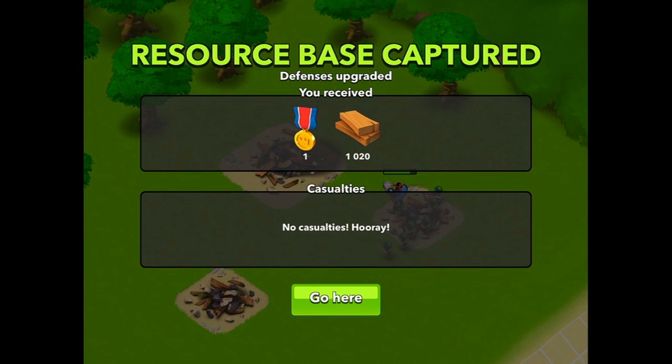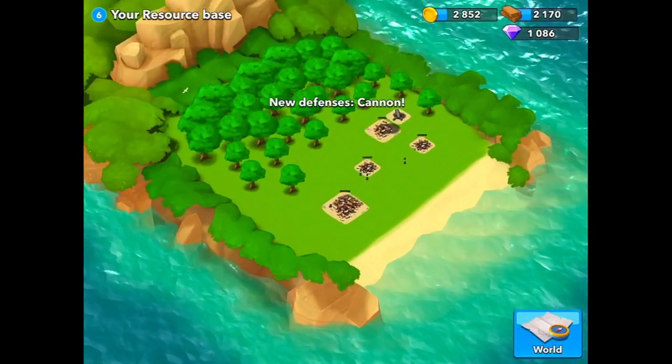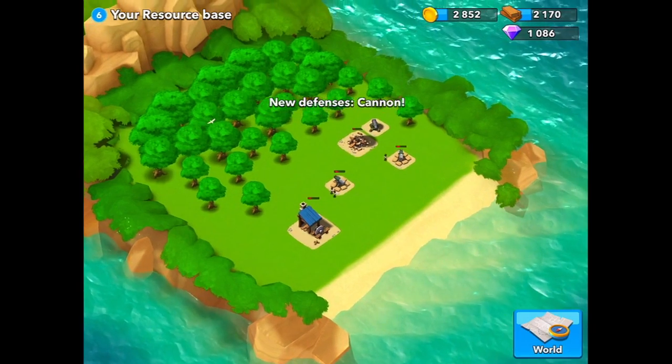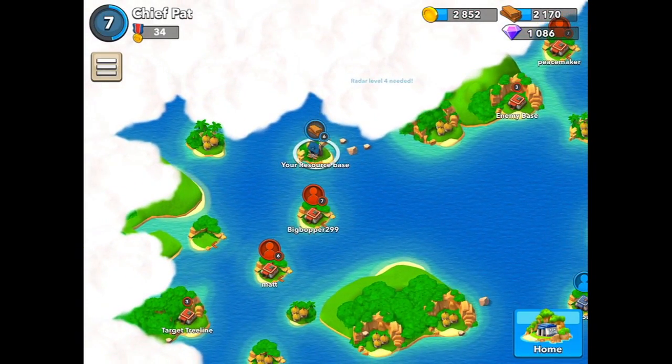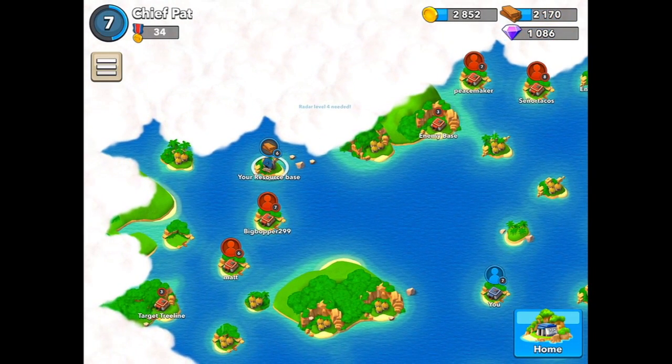Remember, you don't get to keep it forever — people can attack you and take it from you. In the end, we got a medal and 1,020 wood, so not too shabby. You can see there's our base right there. I'm not going to rearrange it yet — I'll do it in a future episode — but we do control that resource base right there.